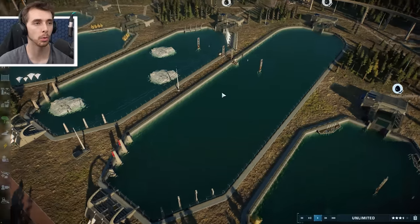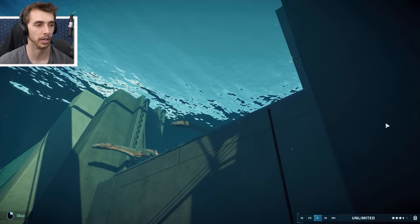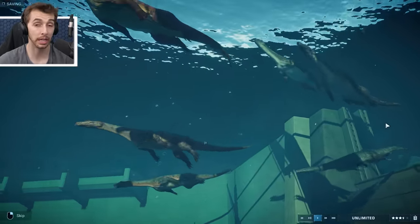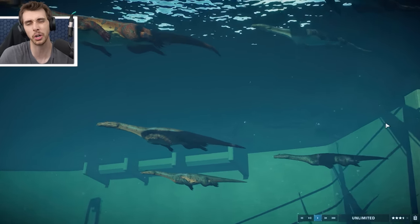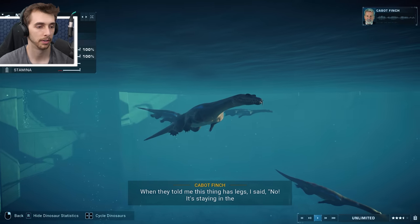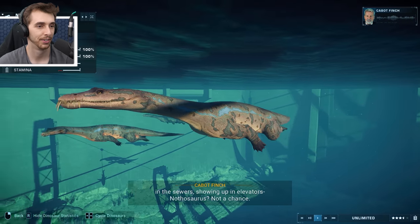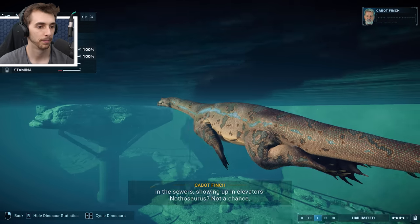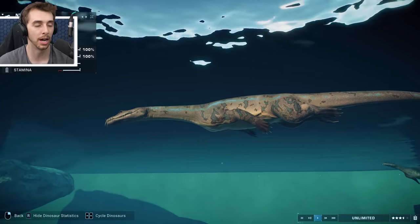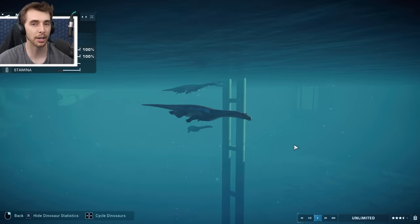So that's two down out of the four. The next two are the most exciting ones, starting with the Nothosaurus, premiering in Camp Cretaceous. One of the only aquatics in this DLC that is technically semi-aquatic - as turtles are too, I suppose. When they told me this thing has legs I said no, it's staying in the water - I don't want reports of it running rampant in the sewers or showing up in elevators. Nothosaurus - not a chance!